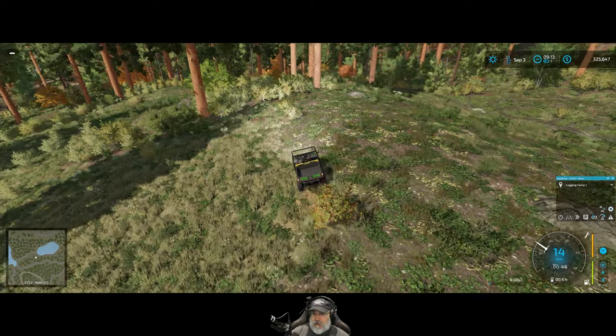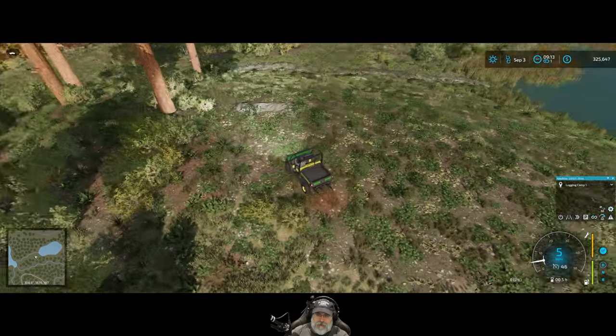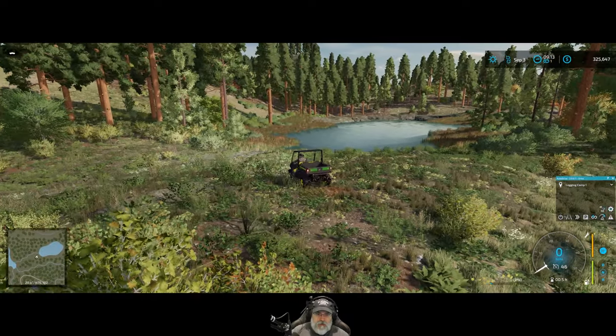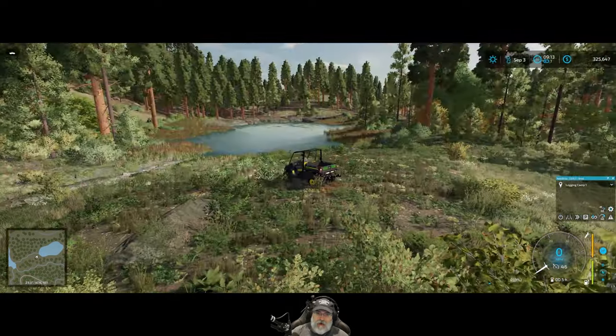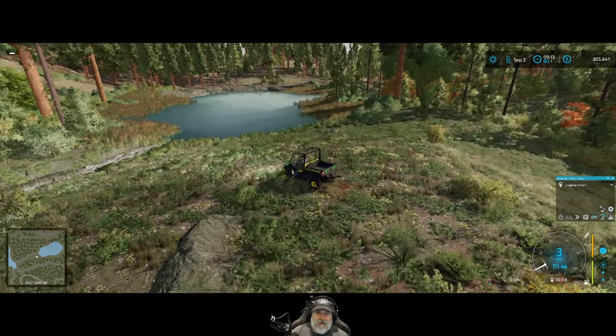We could even make a rule where if I cut down a redwood tree I have to plant a new one, because we can buy seedlings now. This is another possible spot — we could put a nice house up here a little higher on the hill with the view of the pond. This isn't bad either, but I still like the other place better myself.